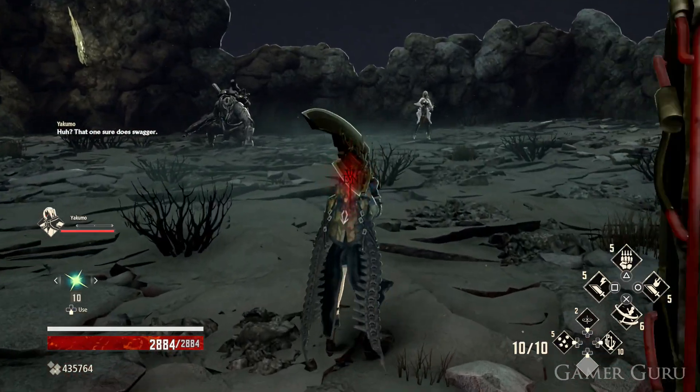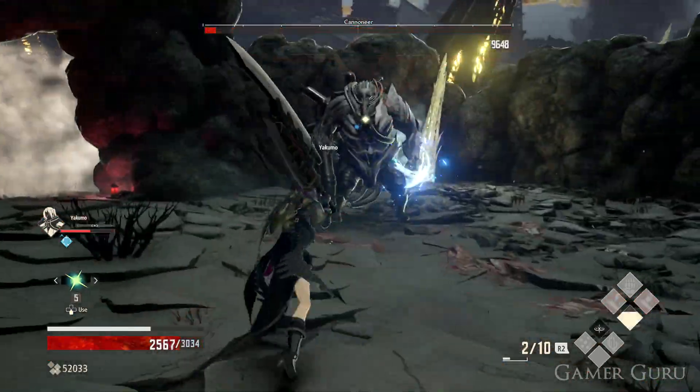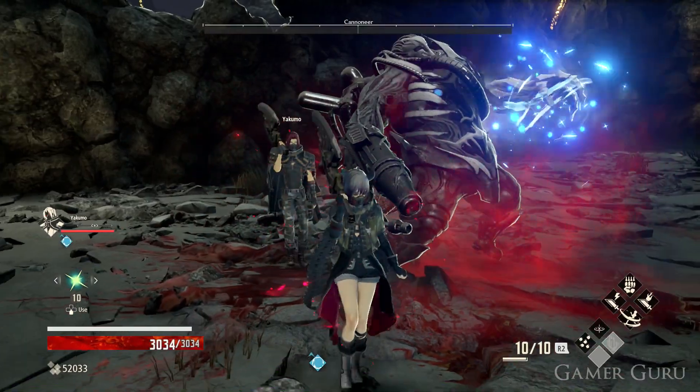The best thing about this is once we go back to the home base and talk to Davis and request to go back to the void district, we no longer need to collect the keys every single time. The doorway to the boss will be open so we can go directly from the missile to the boss fight.